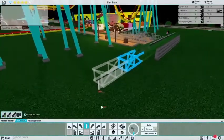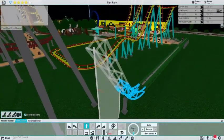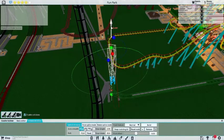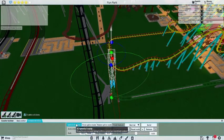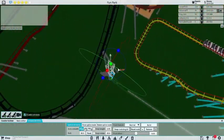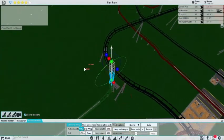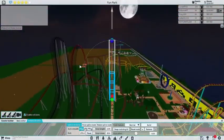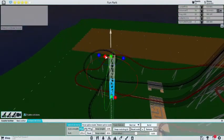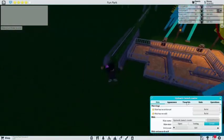Let me just go forward for a bit and then get some boosters here. Let me do this - let's go. 90 degrees. We go up and a full out. So let's see how this looks.